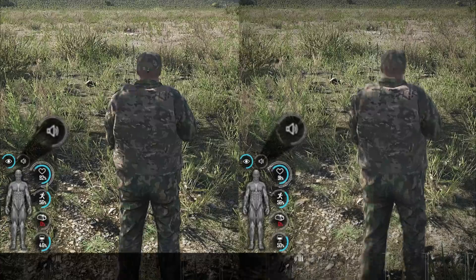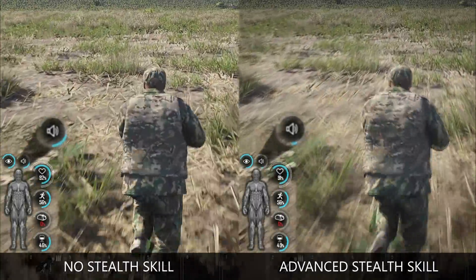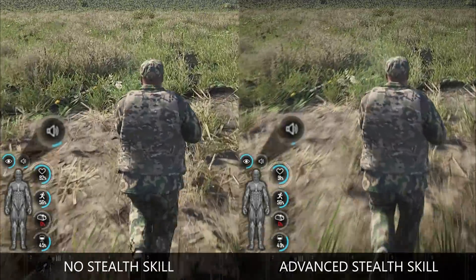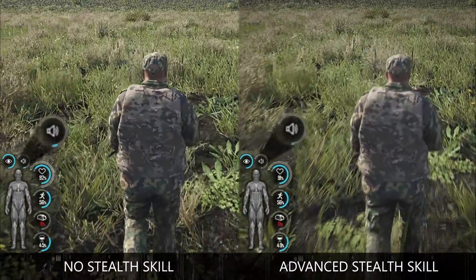The biggest news regarding sound for the next patch is utilization of the stealth skill. The level of skill will adjust the loudness and range of footsteps, equipment noise, door interaction, search and inventory handling sounds. Also, walking in dense forest areas will produce foliage sounds that will be audible at longer distances. That will make players engage more and use a more tactical approach to move throughout the map.